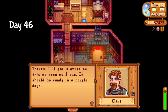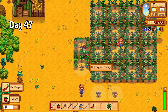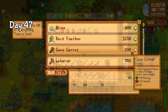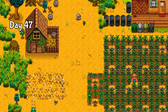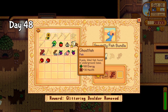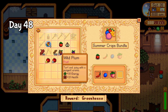On day 46, all I did was start getting my pickaxe upgraded to copper. Thankfully day 47 was much more eventful. The tomatoes were finally ready — the last crop needed for the summer crops bundle — and the traveling merchant was very helpful with a duck feather and a lobster. I also started work on the barn and finally finished the construction bundle. I planted some wheat and headed off to sleep. I took another load of items to the community center on day 48 and finished the specialty fish, dye, and summer crops bundles.